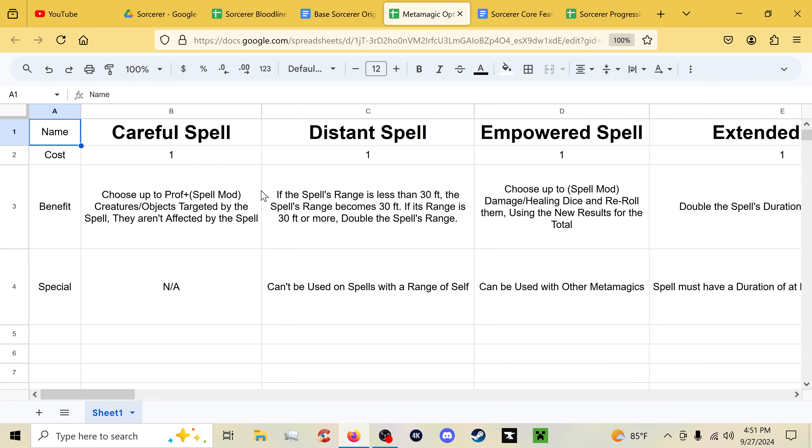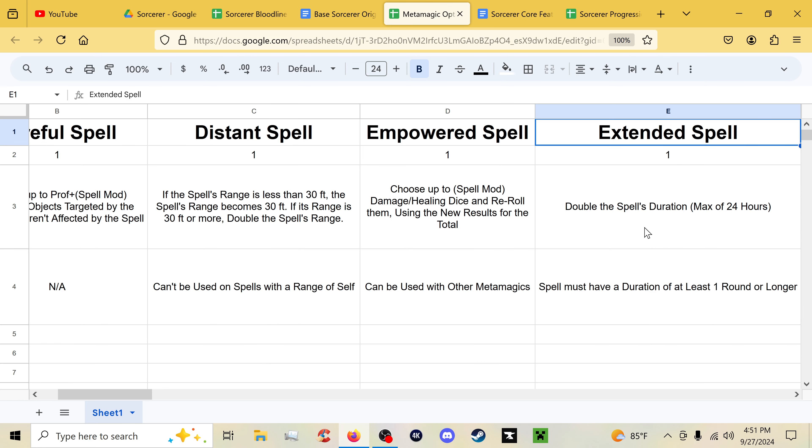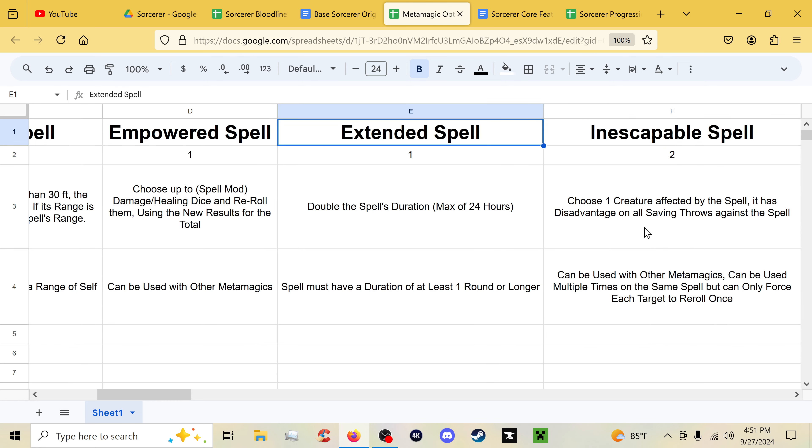As for the metamagic options, most of them are the same. Careful Spell now lets proficiency bonus plus spell modifier creatures be completely unaffected. Distant Spell: if the spell's range is less than 30 feet it becomes 30 feet; if 30 feet or more, double the range instead. Empowered Spell now works with healing spells by default — you can choose up to your spell modifier worth of damage or healing dice and re-roll them using the new results. Extended Spell still works as it does.